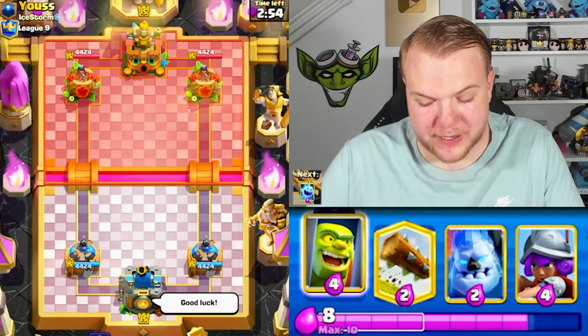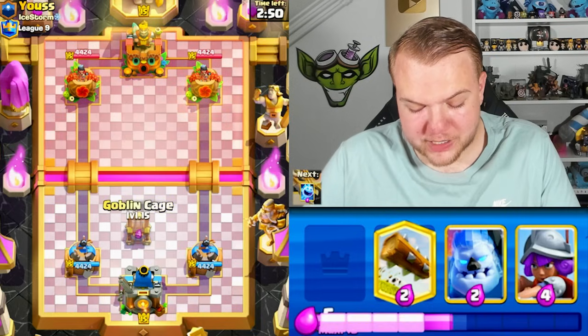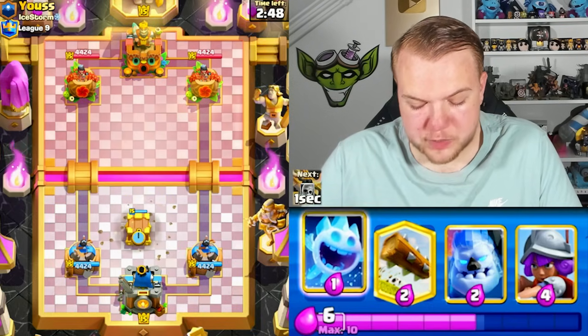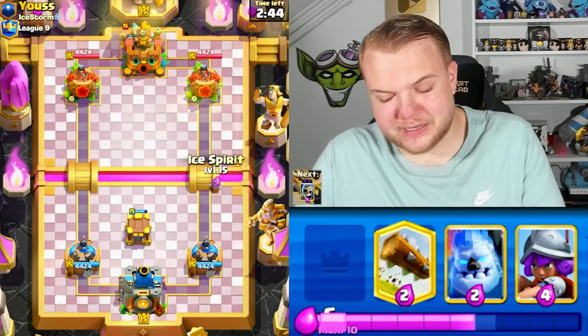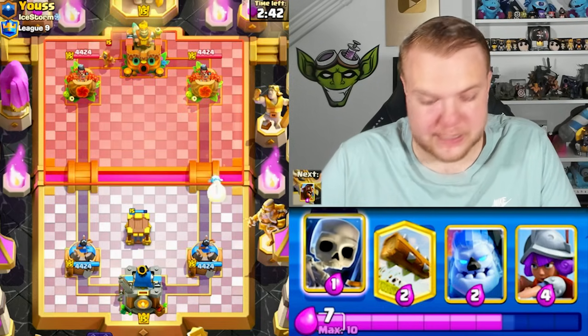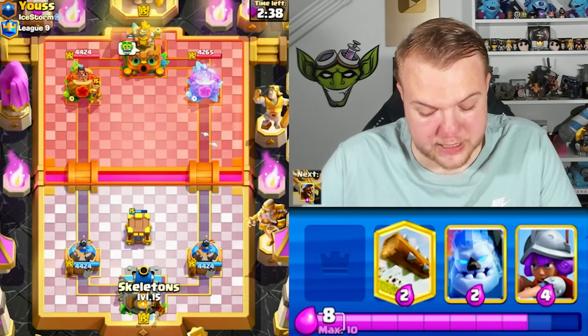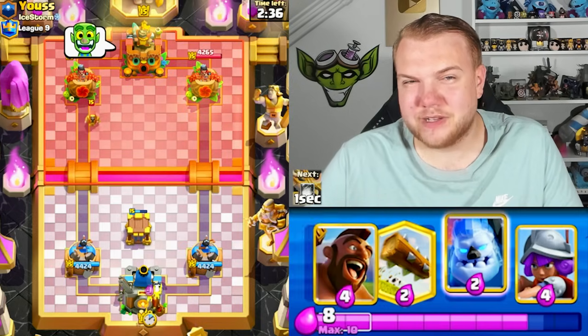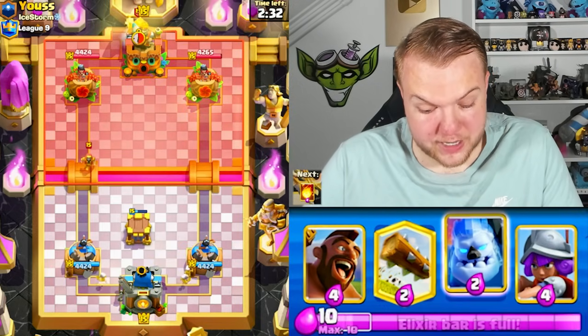Let's hop into game number one. I think the most important thing when using goblin cage evolution is to start cycling the cage as soon as possible, so let's set up the cage already and see what this guy is running. Ice spirit here — let's cycle skeletons. I'm using evil skeletons by the way, not the normal ice spirit.